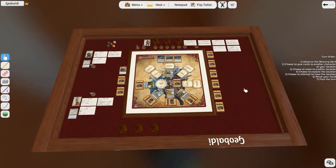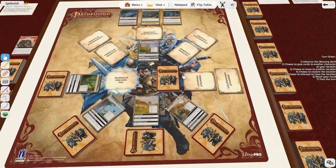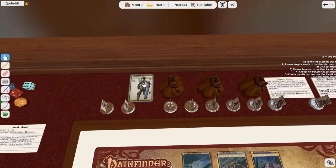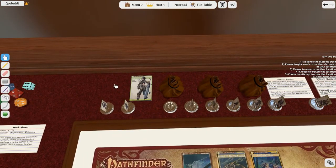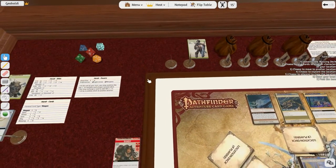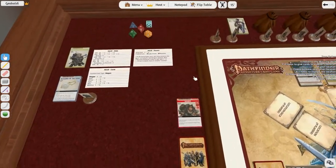Hello again everybody, welcome back. Last time I attempted this Pathfinder game on the very first scenario, I failed and my Barbarian died. So I thought I'd give it another go. I wanted to play her again, but since she died I thought, well, let's go ahead and take another character. But this time I'm going to play as two characters, just to see if I can have a little bit better luck. Solo didn't really pan out too well.